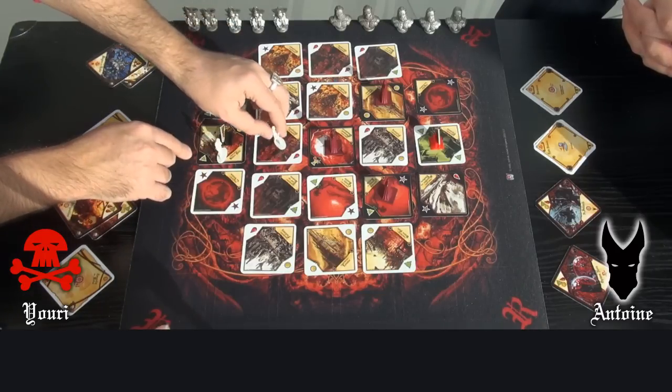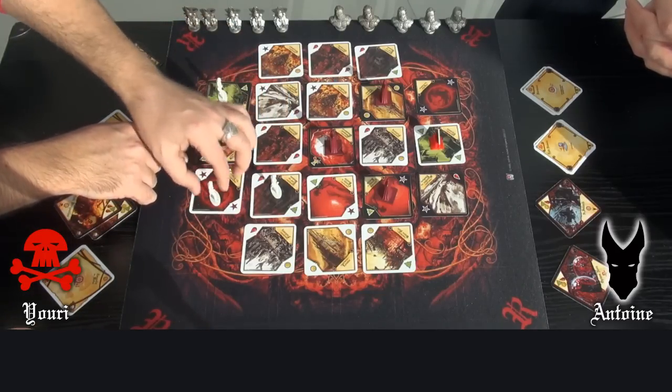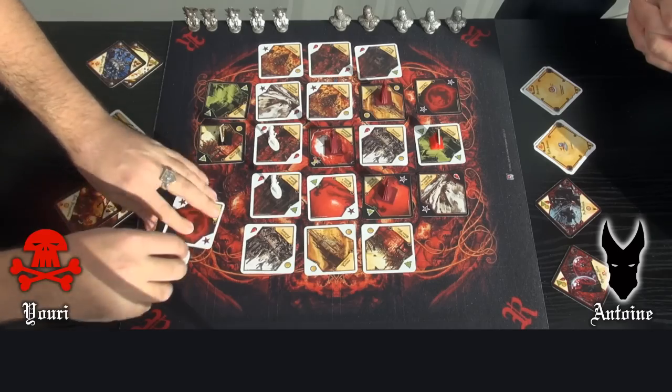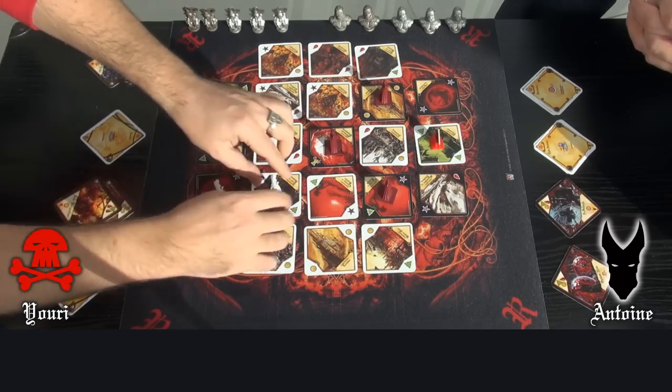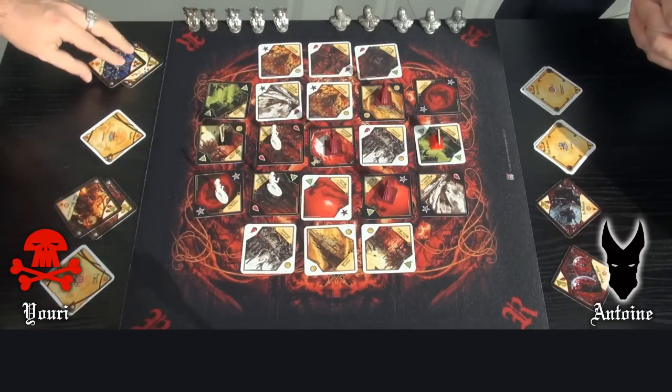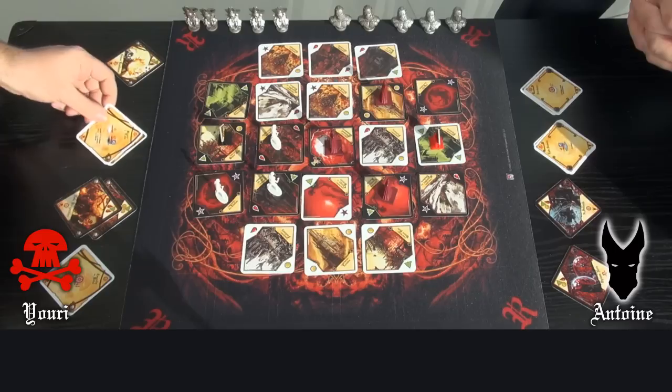Yuri will move 3 soldiers, tap 3 lands, and activate his 2 next cards.